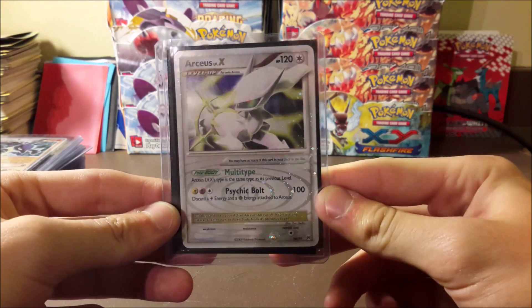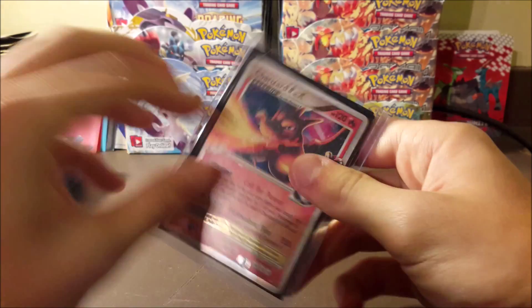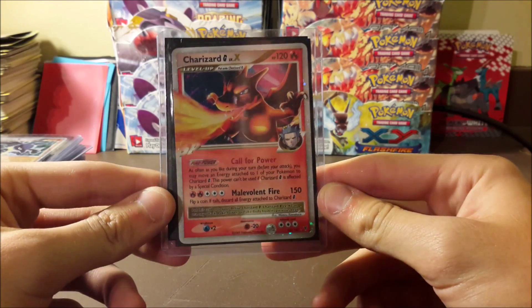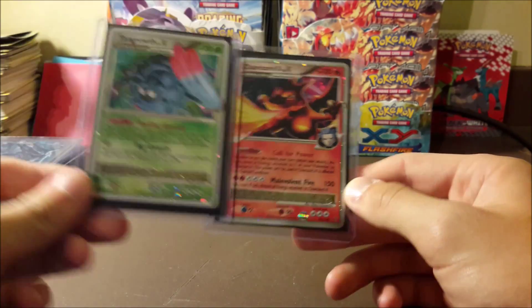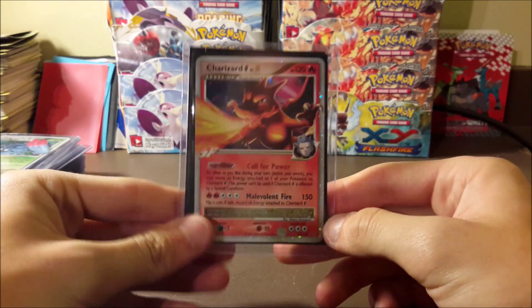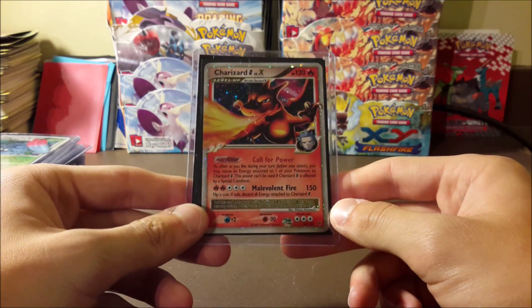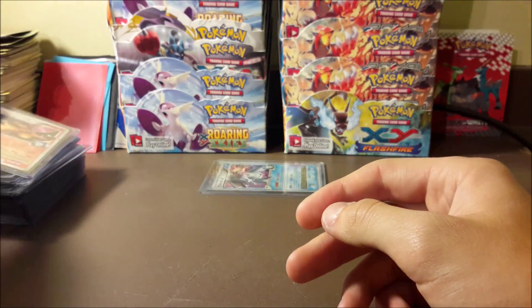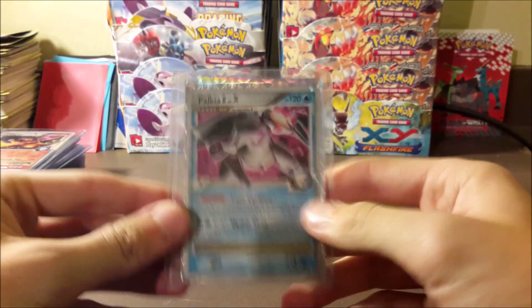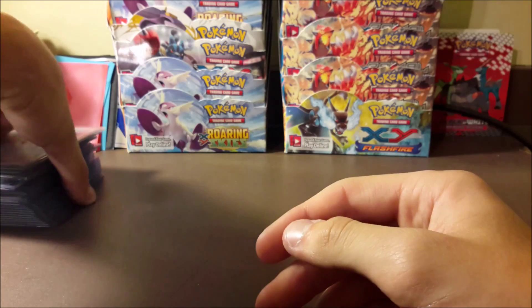The Tangrowth isn't the same one from Supreme Victors — this one actually has the Supreme Victors symbol and is the specific card we were looking for in our box. Spoiler alert: we didn't get it, so I had to pick it up online. And then we got a Palkia Level X, which is pretty cool.